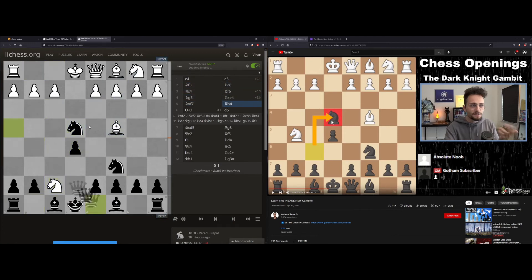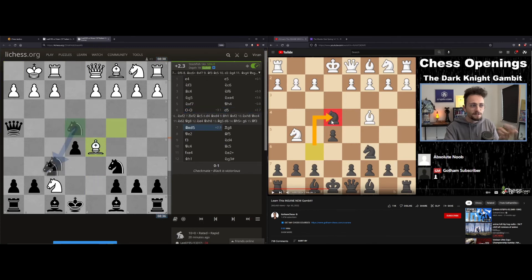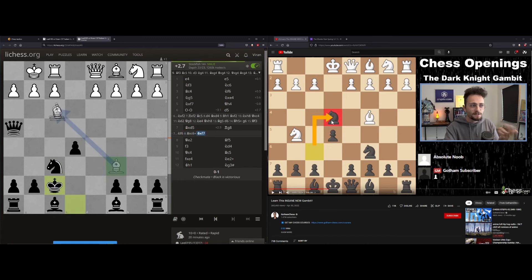I managed to get all the way up into the spot where apparently black wins 70% of the time no matter what. It really didn't like this move — it really didn't like this move — and it looks like most of the reasons it doesn't like these positions is just the overall layout of the board after that.